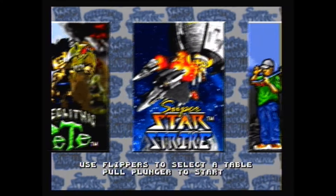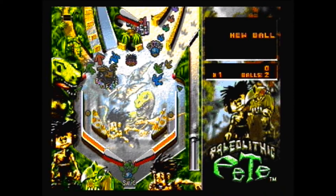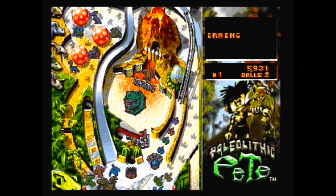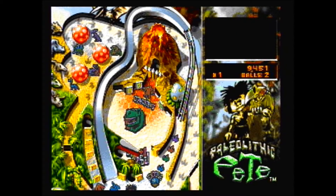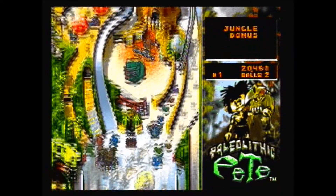There are three different games. Paleolithic Pete is the one we're going to start with — a caveman-based, cartoony pinball game. They're actually quite fun. We launch the game with that plunger as I showed you at the beginning. It's pretty fast action. It's nothing amazing — I've played better video pinball games — but I think I paid like $10 for this, and it's actually pretty fun.